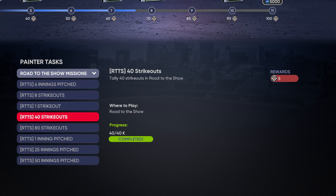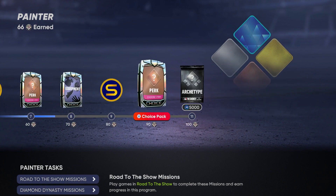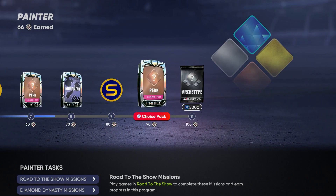I don't know if these reset once you finish all of them or if they give you completely new ones. But we're over the halfway mark for strikeouts — 80 strikeouts, we got 40 of them. Tally eight strikeouts in Road to the Show — that must reset or something. Oh, it's repeatable. So I guess the ones that are repeatable just continuously restart. We are close to getting our silvers for our main loadout, which will really boost our overall a little bit.